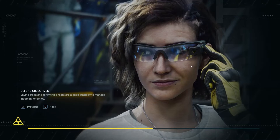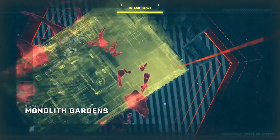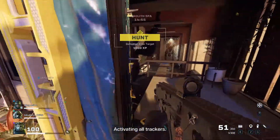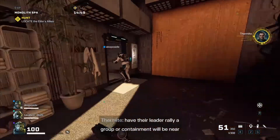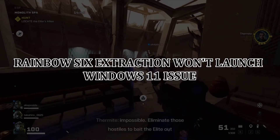One of the latest games available in Ubisoft now is Tom Clancy's Rainbow Six Extraction. But like other games, Rainbow Six Extraction is also experiencing some problems, and one of them is a not launching issue. If you are one of the gamers experiencing this type of problem, then this video is for you. I will show you how to fix the Rainbow Six Extraction won't launch issue.